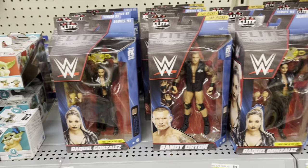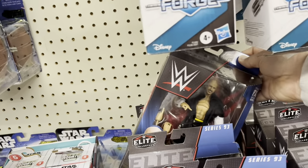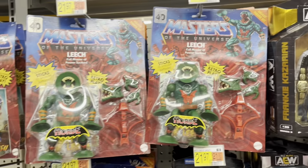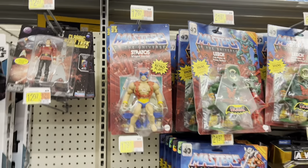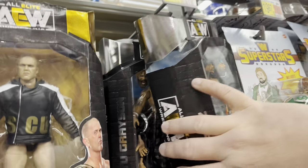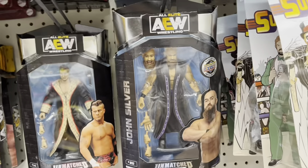Got some wrestlers — a lot of WWE, Series 93, Cesaro. Yeah, got some wrestling. Masters of the Universe — still a whole bunch of the Leeches and Snout Spouts, Sorceress and the Stratos line or wave — no Sorceress. Got some AEW — those are cool. Stu Grayson back there, exclusive upper deck cards included, John Silver.